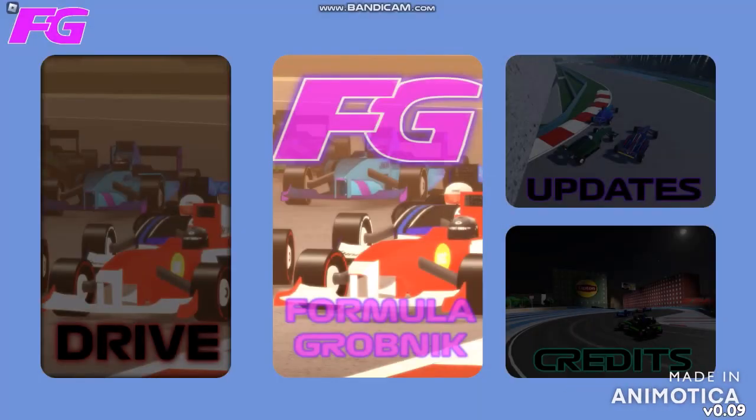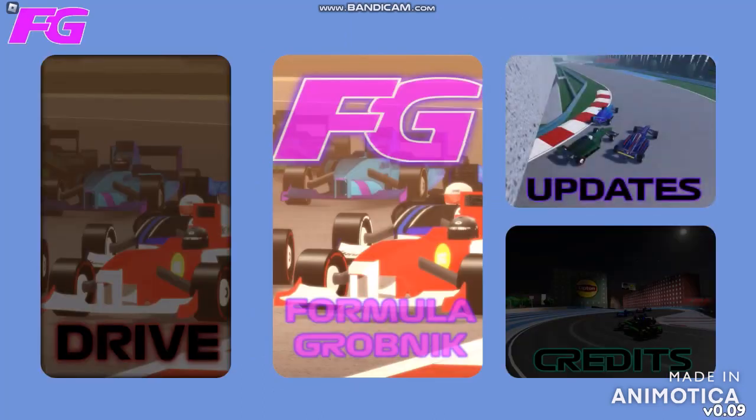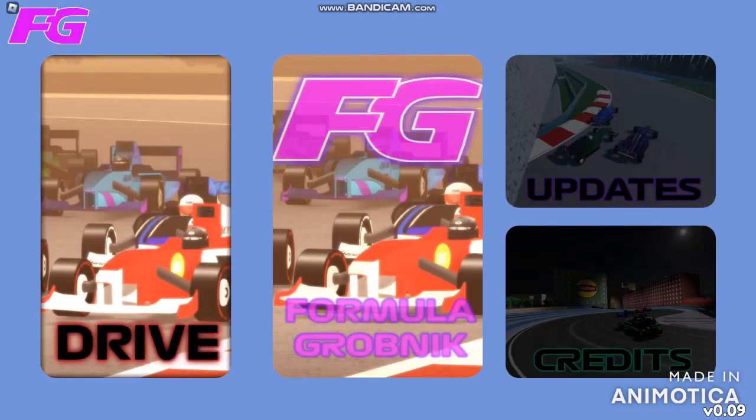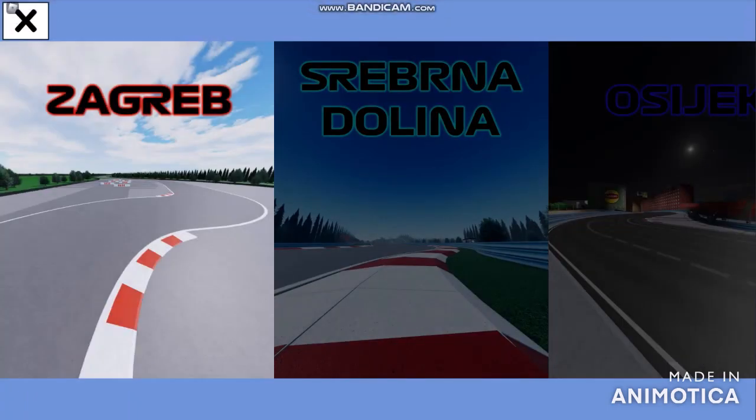How is it going Formula 1 fans? We're going to be playing Formula Grubnik, where Grubnik's vehicle is going to be breaking laws around the streets. This is all about racetracks and updates. This is the new menu with two new deliveries - it's a pre-alpha version with new tracks, three new deliveries, and these are the credits for all of the drivers. This game was made by Brazil man.